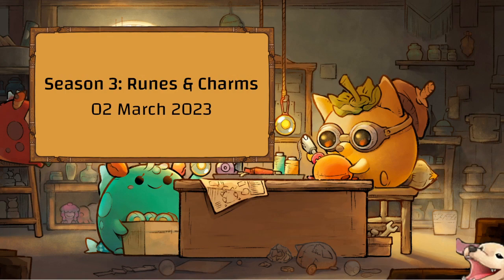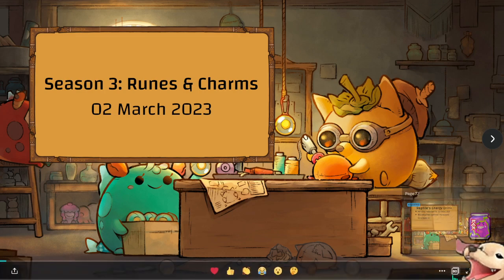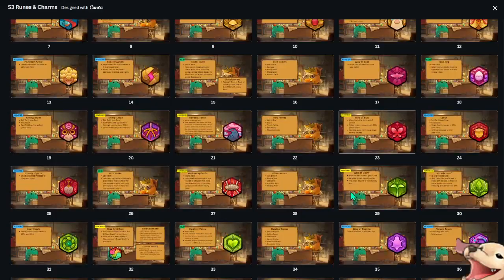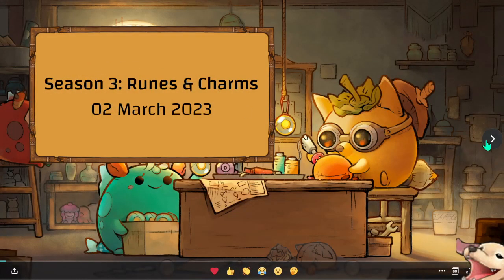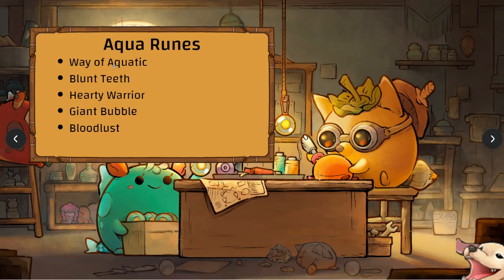Welcome to the Season 3 runes and charms proposed updates as posted by Hale. These slides are in Canva — there's 80 pages, so strap yourselves in. First off, we are getting the Aqua runes. These four have been updated, and Bloodlust is making a comeback after taking a hiatus in Season 2.